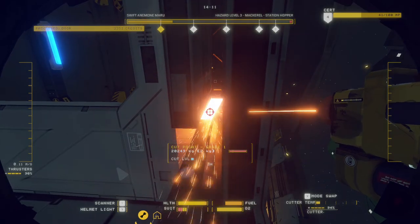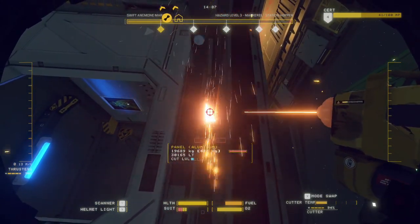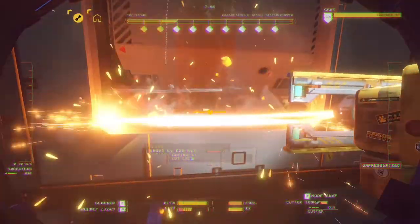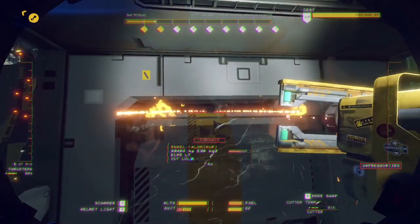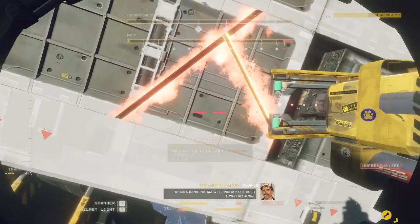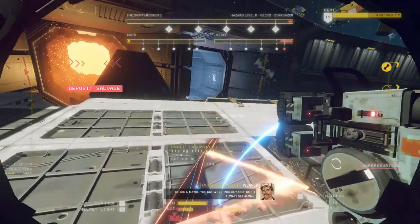The basic way you take ships apart is by destroying cut points, which will free certain panels and walls from the body of the ship. These are usually a good place to start, but many ships will require you to make your own cuts to free certain components. Everything is destructible, and the system the devs designed to handle this is pretty impressive—every piece of the ship can be sliced or destroyed with one tool or another.